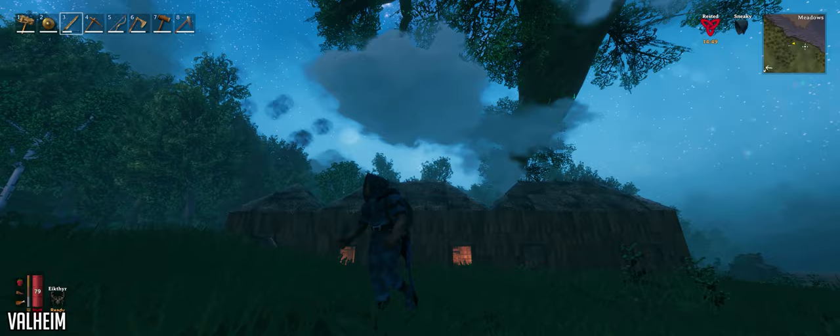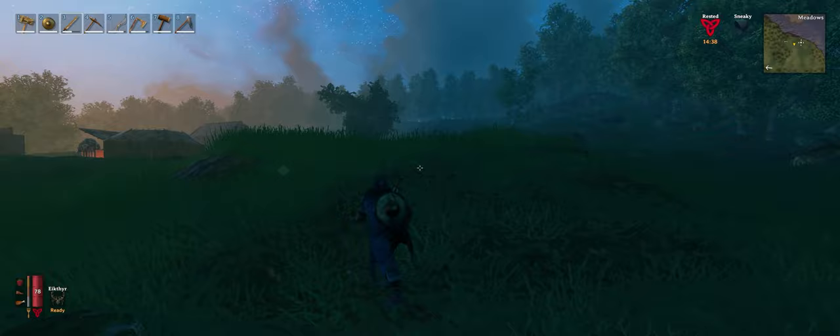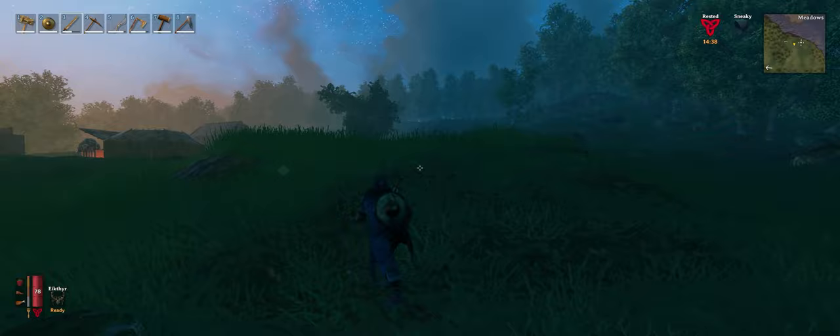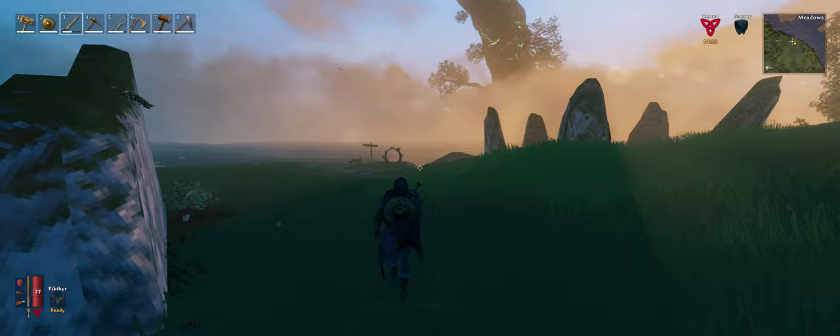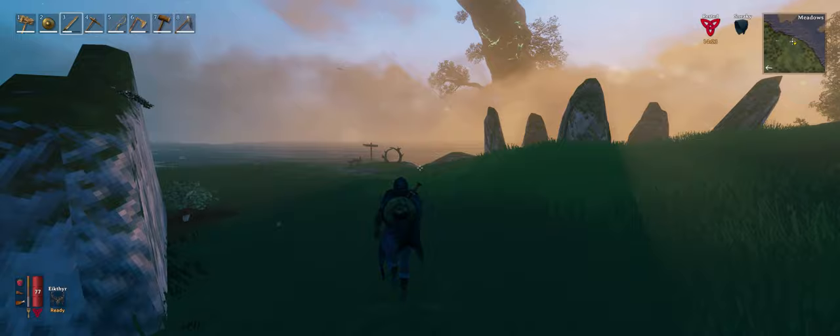Early access procedurally generated survival game Valheim took the internet by storm at the beginning of 2021 with its interesting art style, unique take on exploring and learning for yourself rather than being told, and multiplayer options. It also allows you to build your own structures and even terraform the land. Grab a couple of mates and go adventuring — you don't know what you'll come across. The HUD and menus are all in 21x9, and at max settings the game seemed to vary between 45 to 80fps.